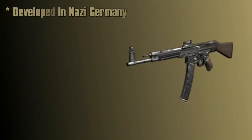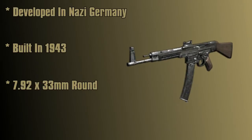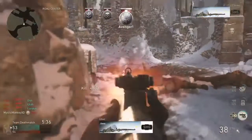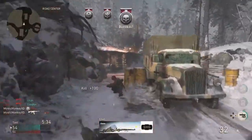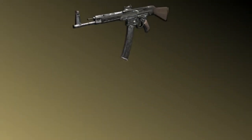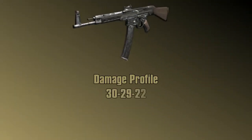Let's get into some real-life stats. Developed in Nazi Germany, the STG-44 was built in 1943 and fires a 7.92x33 Kurz round at approximately 600 rounds per minute. Surprisingly it falls under the rifle category in World War 2, but it is technically the only assault rifle in the game. In World War 2, the STG-44 has a damage profile of 30, 29, 22.